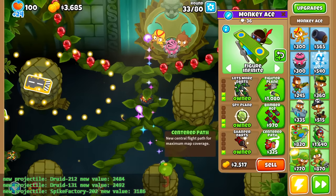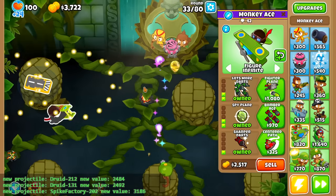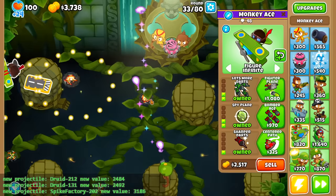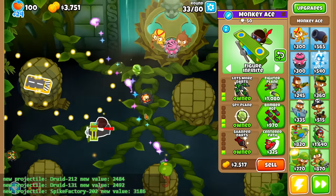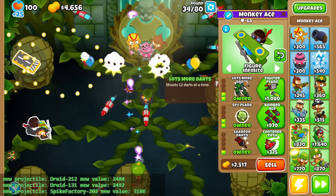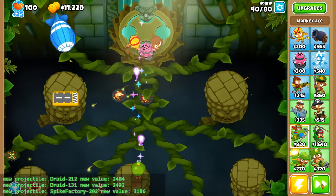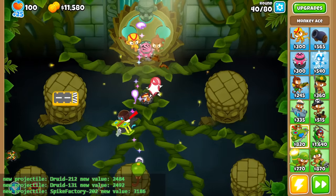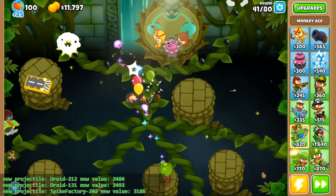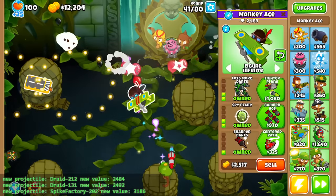I'll do sharper darts — 2-0-2 Spectre. Oh, there we go! So that's how you do it. This projectile throws it straight in the middle, so that's even better. I'm pretty sure because this shoots 12 darts at a time, this is also a stack of 12. So we pretty much got a perma spike at home on round 40. Just look here — instant death. I kind of figured that this mod would be pretty broken.